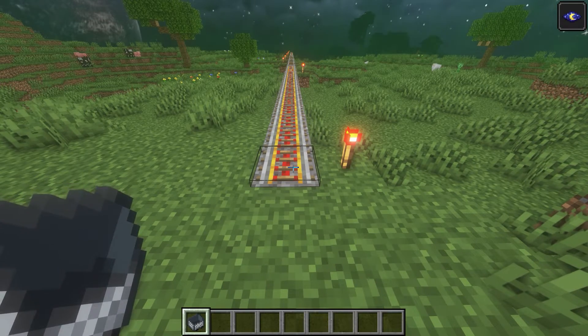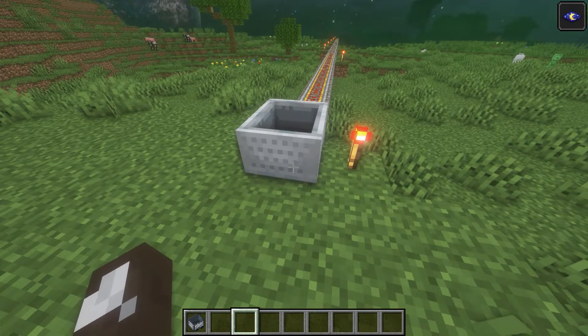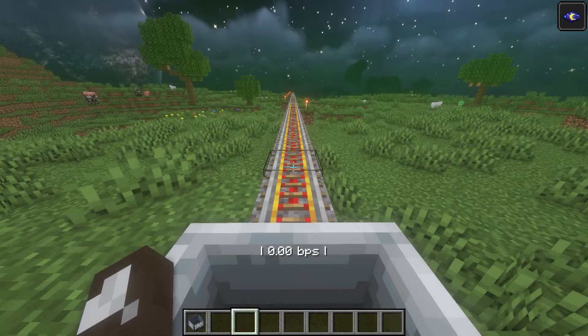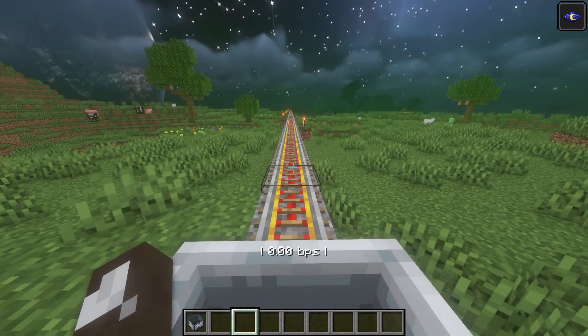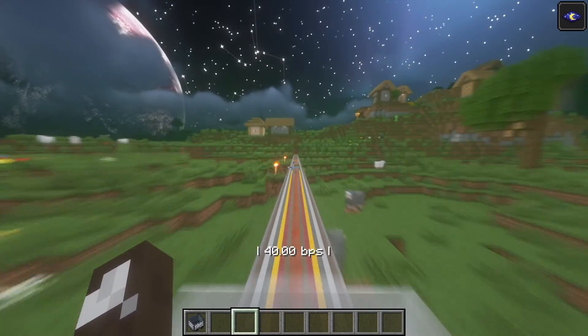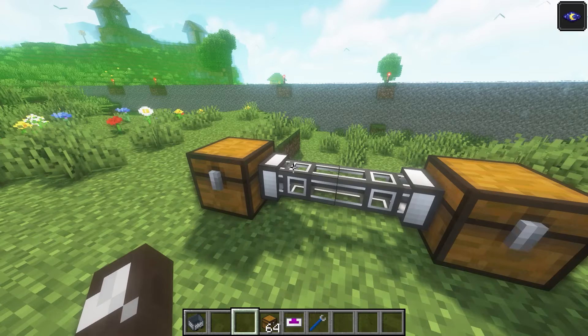Now we're in Fabric. I want to look at a mod called High Speed Rail. This is a mod that lets you specify, depending on the block, how fast the minecart is going to go. It also gives you this interface. Normally the fastest speed would be eight blocks per second, but you can see I went 40 blocks per second.